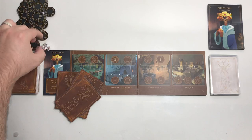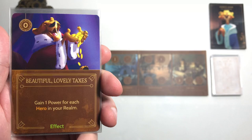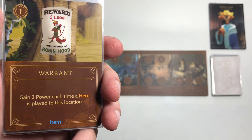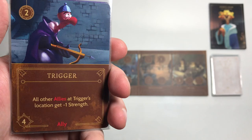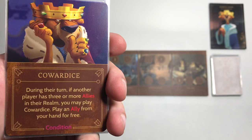Drawing four cards: Taxes - costs zero to play, an effect card that gains one power for each hero in your realm. Warrant - costs one power, an item card that gains two power for each time a hero is played to this location. Trigger - an ally costing two power where all other allies at that location get minus one strength. Cowardice - a condition card where, during their turn, if another player has three or more allies in their realm, you may play Cowardice to play an ally from your hand for free.